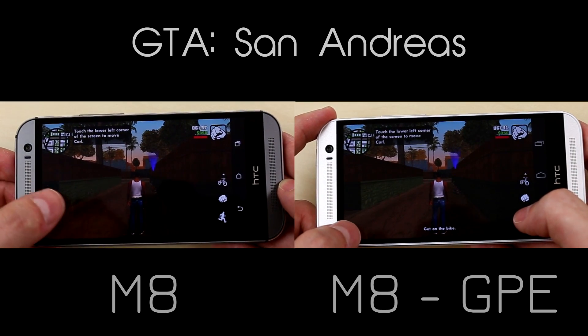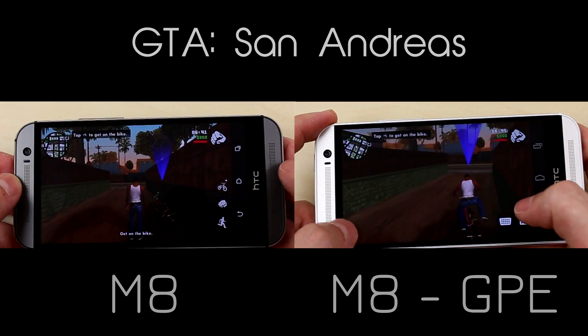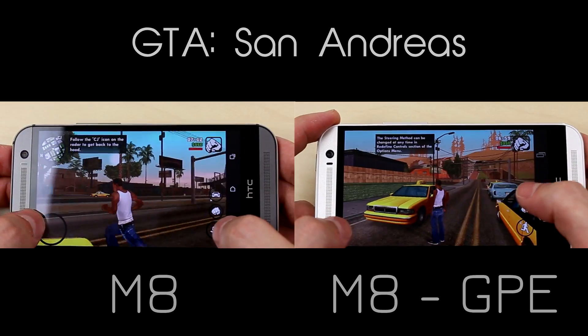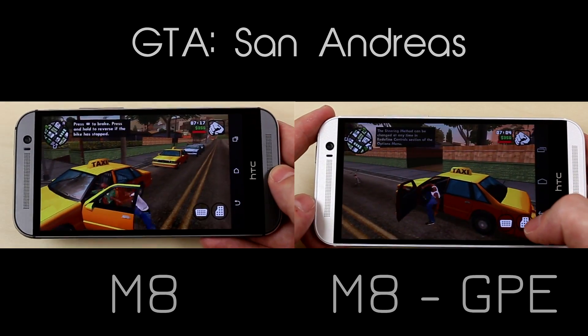Lastly, the most graphically intensive game we could find on the App Store had to be GTA San Andreas. Not only did both smartphones become increasingly hot during just a few minutes of gameplay, but the GPE proved to be the better of the two.